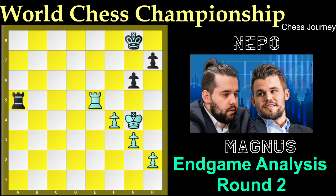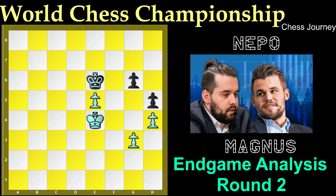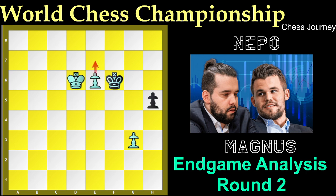Rook to e5 is a very cool move. Black cannot capture on e5 — if black captures on e5, black will lose the game: f takes e5, King f7, King to f4, and this is an extra passed pawn that will become a queen very soon. King e7, King e4, King to e6, h4, h5, King to d4, King f5, King to d5, g5, h takes g5, King takes g5, e6, King f6, King to d6 — and this pawn is unstoppable.